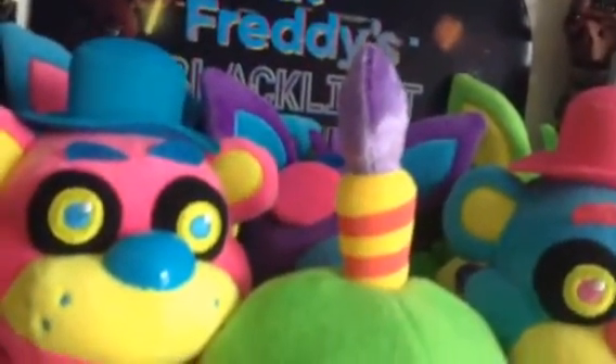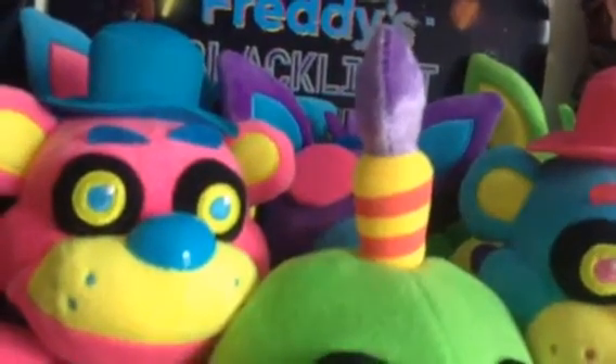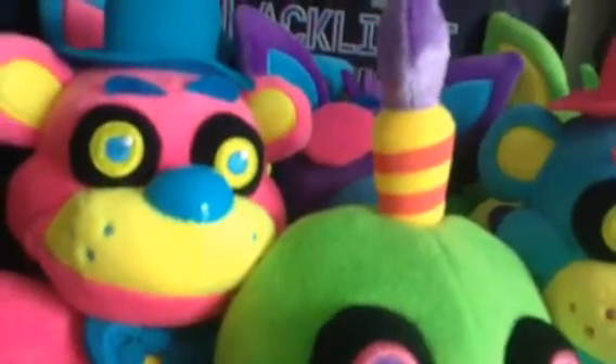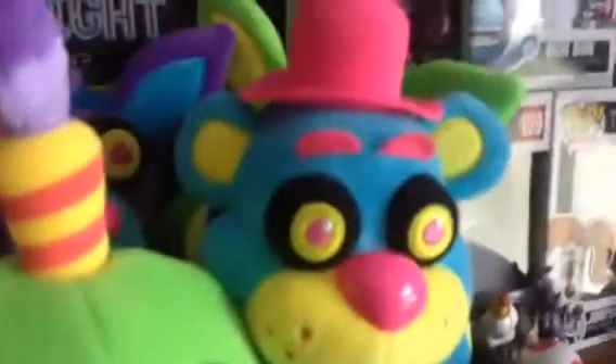Next, I have the Blacklight plushies. I have the full set: Blue Foxy, Purple Foxy, Green Foxy, Pink Freddy, Green Cupcake, and Blue Freddy.